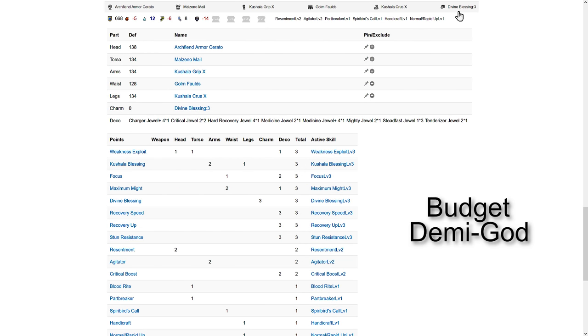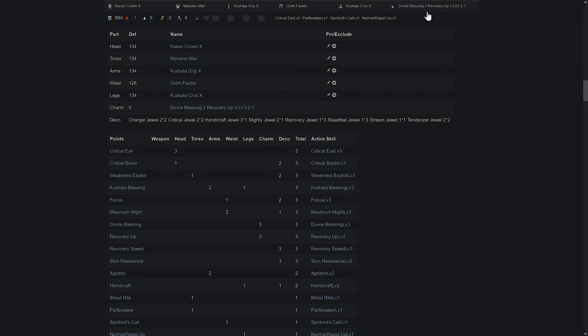For the budget version of this, you lose attack 4, but max might becomes 3 and you still retain focus. Comparison is losing defense 7, but getting 30% more affinity, 10% more damage from crit boost, and focus 3. However, this build specifically needs a divine blessing level 3 charm, and if you can get a level 2 slot alongside it, then crit boost to 3 would be a nice 5% damage bonus.